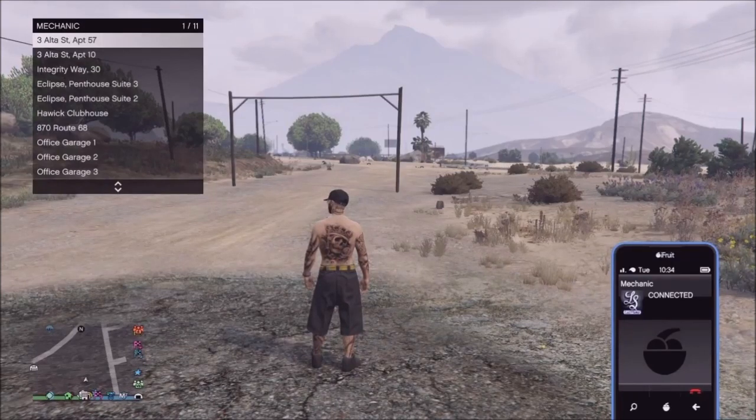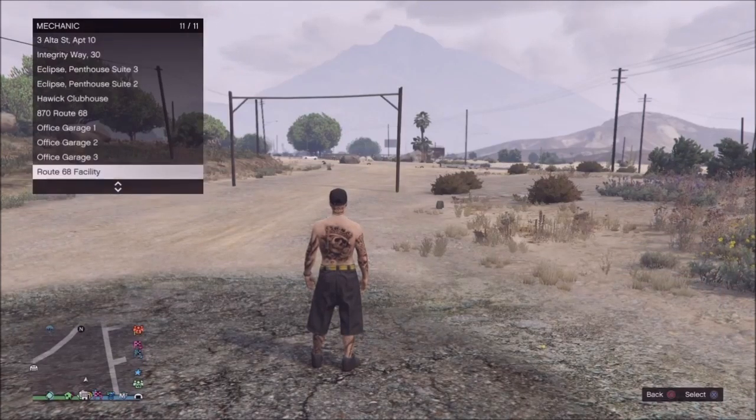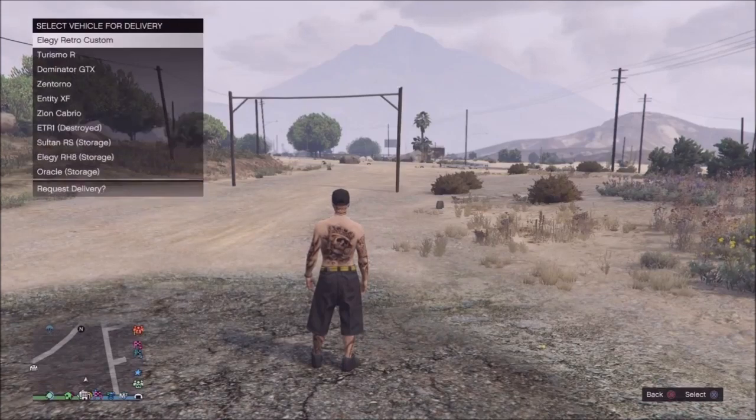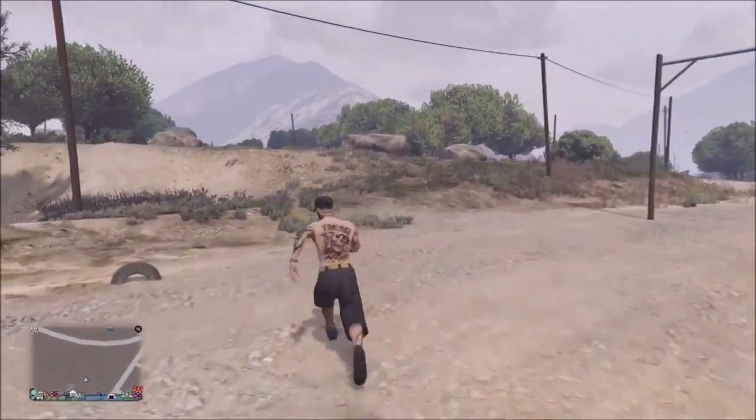If you have this setup, your friend can just stay in the job in your facility. If I wanted to dupe again I'd just go right across the street into my facility, jump in my Retro, join him again, and do the exact same thing. It's so quick when you're set up at Route 68.